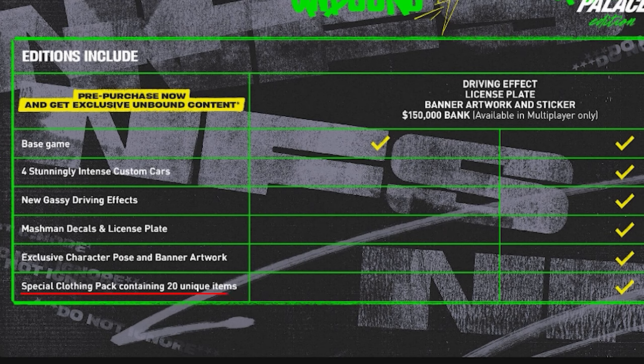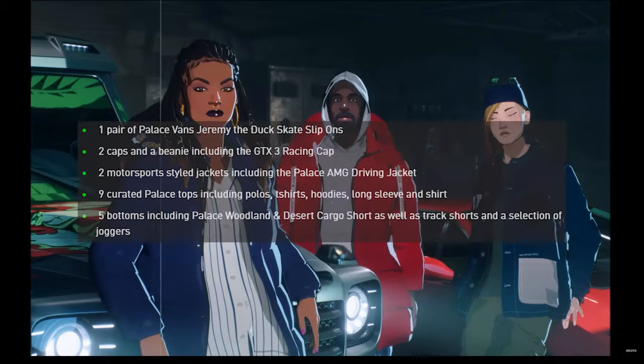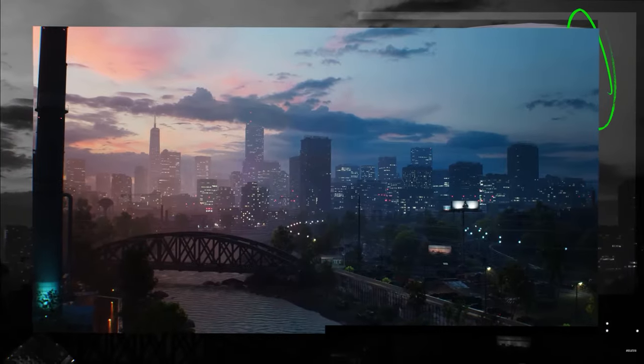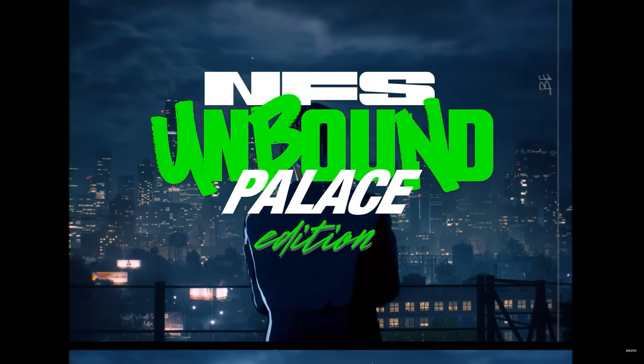The last additional content is an exclusive clothing pack containing 20 unique items with a Palace brand design. So that's all you get with Palace Edition — not really impressive, is it?